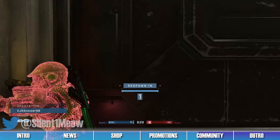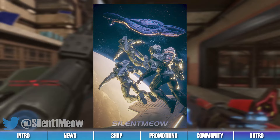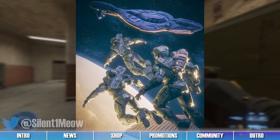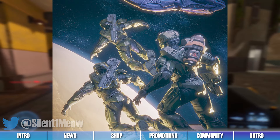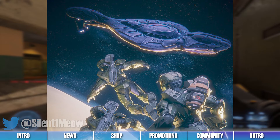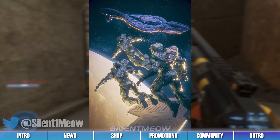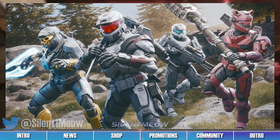3D artist Silent Meow created this render titled We're Spartans, Kelly, We Don't Miss, and shared it to Twitter this past week. In the render, we can see Spartans embarking from the back of a pelican in the middle of outer space. We really enjoy the lighting and composition of this piece. These Spartans look great getting into their spaceflight formation, and we really like how the sunlight shines brightly across the sides of their armor sets. The perspective of them in front of the Covenant vessel and the large planet below also looks breathtaking, and the stars draping the dark background look especially stunning. To see this render, as well as more incredible works from Silent Meow, follow the link to their Twitter post in the description below.